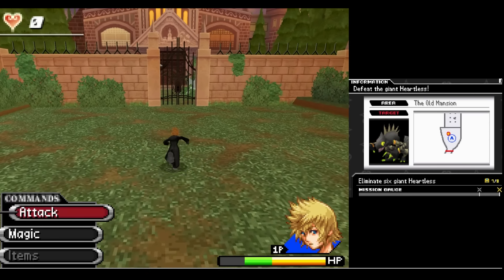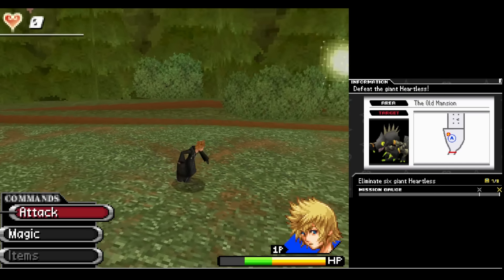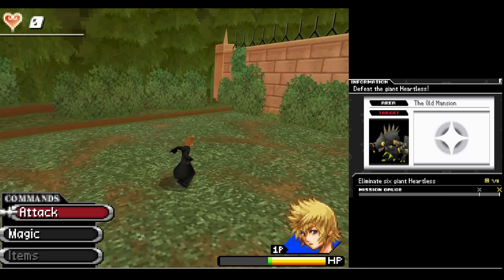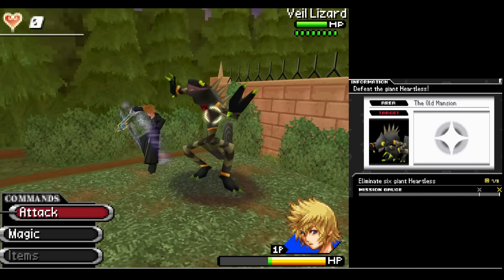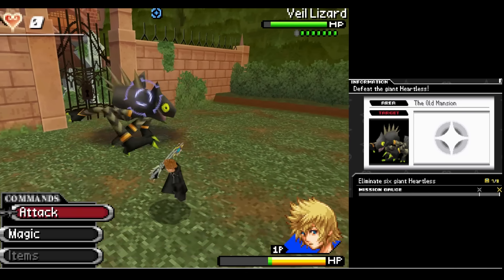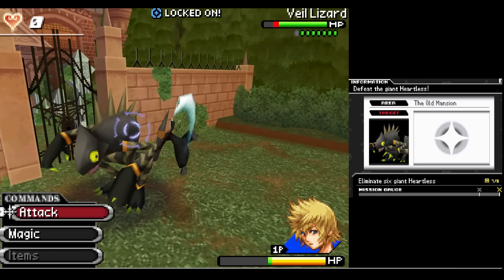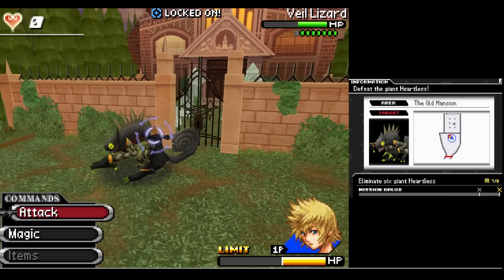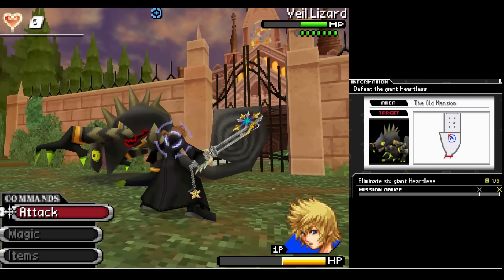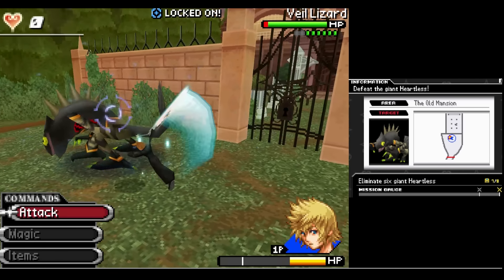Another rarely seen status effect: Radar Zap. Basically, light-based attacks have the chance to turn off your map entirely, scrambling it so that you can't see anything on it. This honestly doesn't really affect the game much unless you're fighting the Lurk Lizard, who will turn invisible sometimes, and the only way you know its location is by sound or the marker on your map on the second screen.